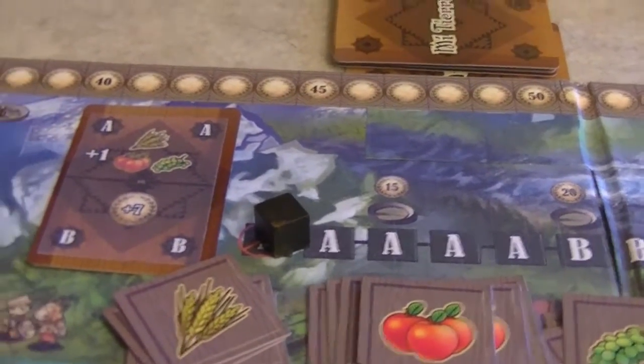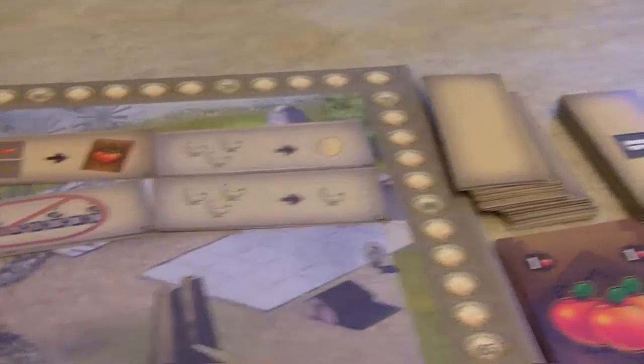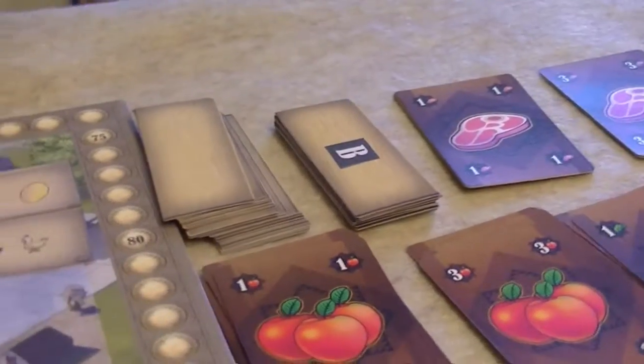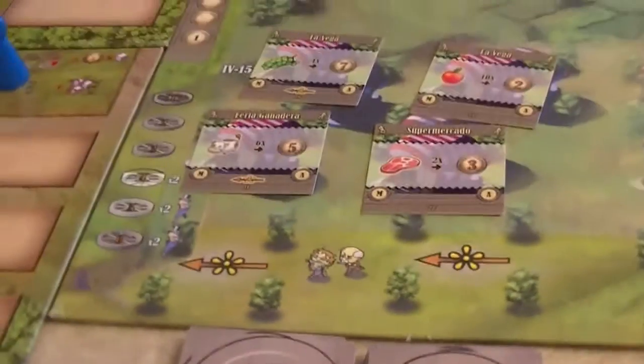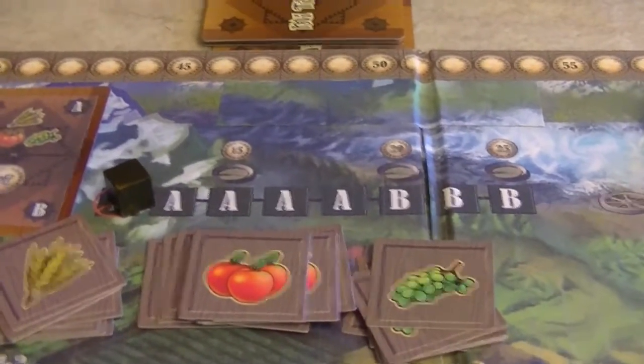We also have a round tracker. The A and B phases determine certain things going on in the game. For example, there will be an event at the beginning of each round, and depending on whether we're in the A or B part of the game, that's the side of the card we resolve. We also have industrial improvements — some start at the beginning of the game and others come in later. For markets we have A and B market cards as well.